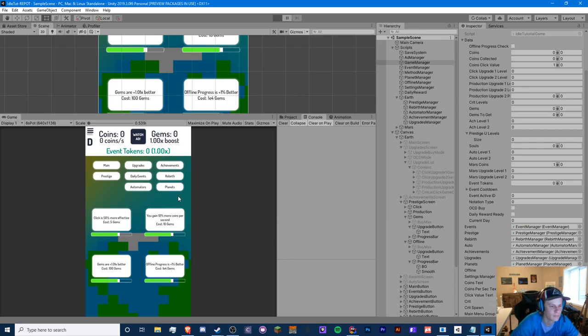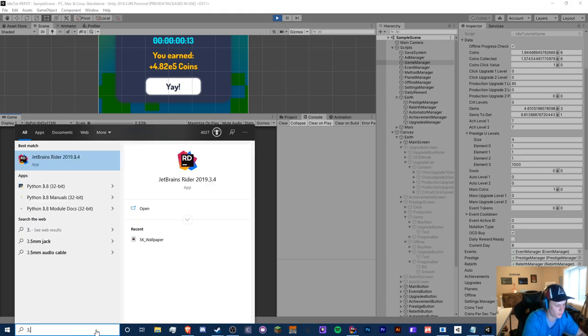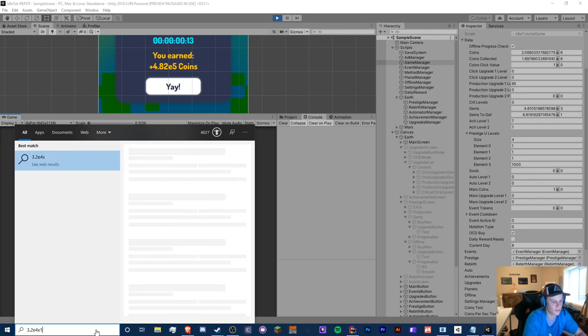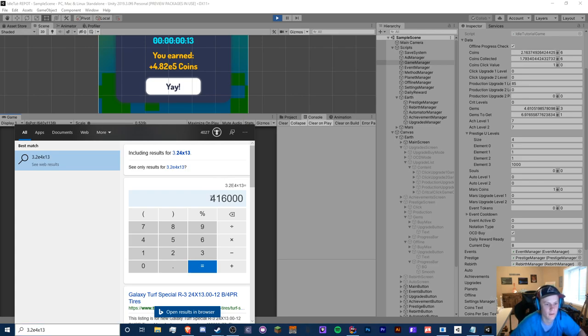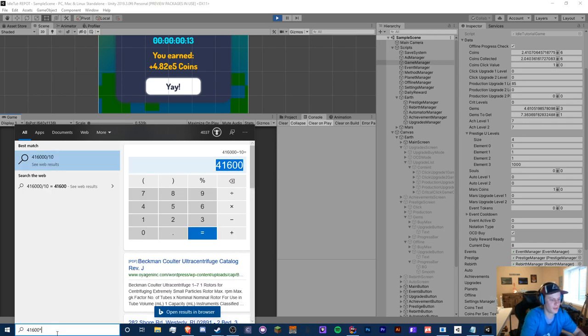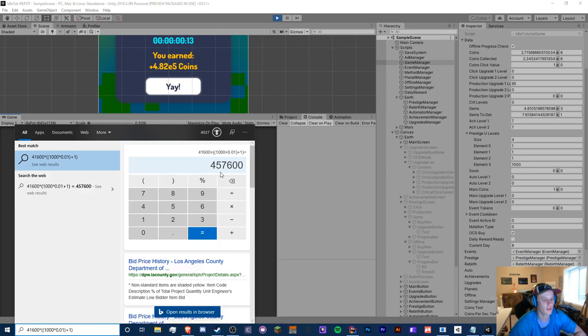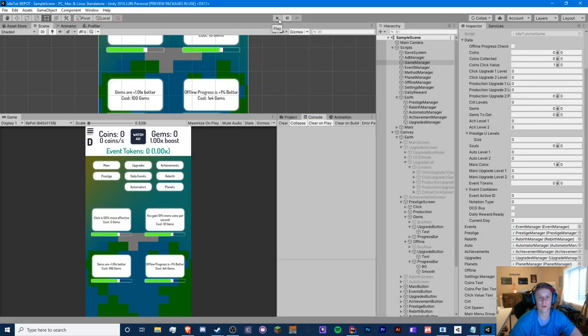We can calculate this too. We're getting 3.2e4 per second, multiply by 13 seconds, divide by 10, then multiply by 1000 times 0.01 — and that should be about right, we're close enough. I hope you guys enjoyed this video and I hope it was helpful. If it was, make sure you smash that like button, subscribe to my channel if you're new, comment your suggestions down below, check out my Patreon at patreon.com/CryptoGrounds, and I'll see you in the next one. Peace.